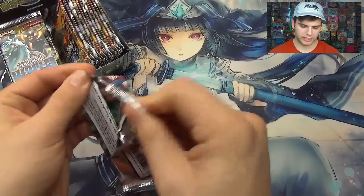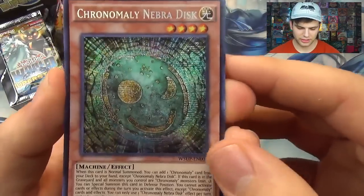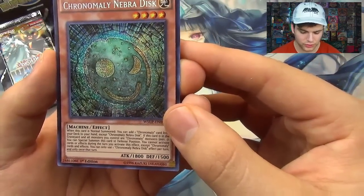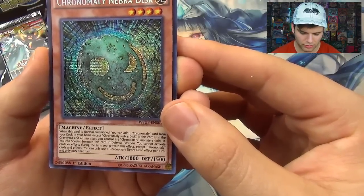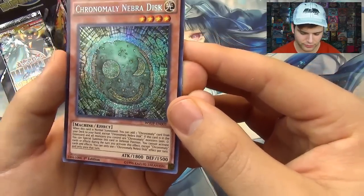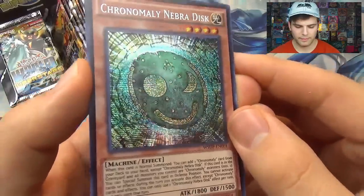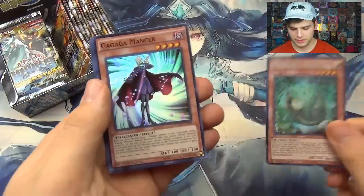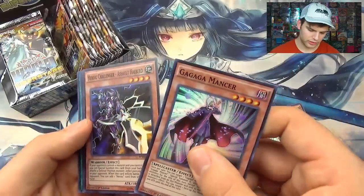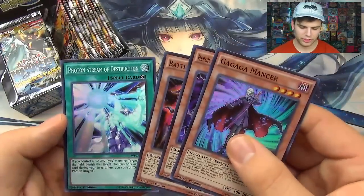It's 4 supers and 1 secret per pack. Starting off with Chronomaly Nibra Disc — actually a pretty good card. When this card is normal summoned you can add a Chronomaly card from your deck to your hand except Chronomaly Nibra Disc. If this card is in your graveyard and all monsters you control are Chronomaly monsters, you can special summon this card in defense position. Really good card for Chronomaly. Then we have Gagamancer, Hero Challenger Assault Halberd, Balloon Boxer Shadow, and Photon Stream of Destruction.